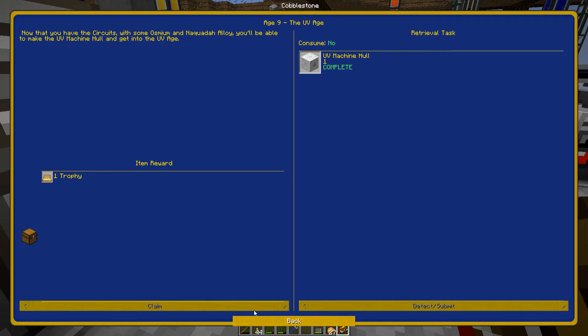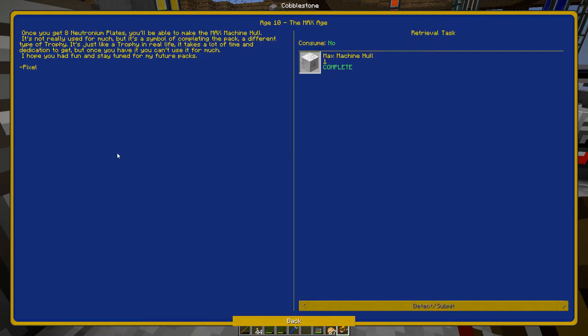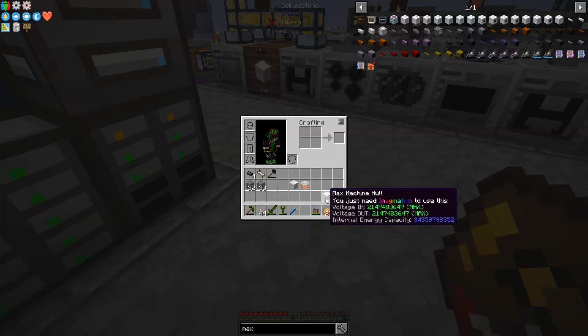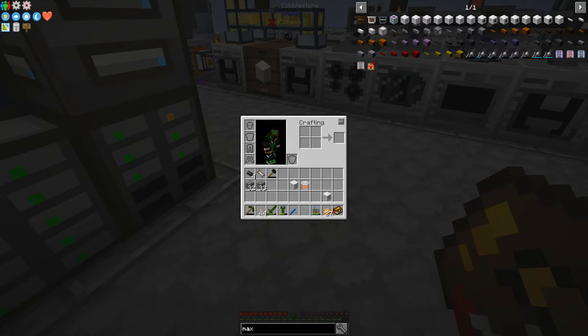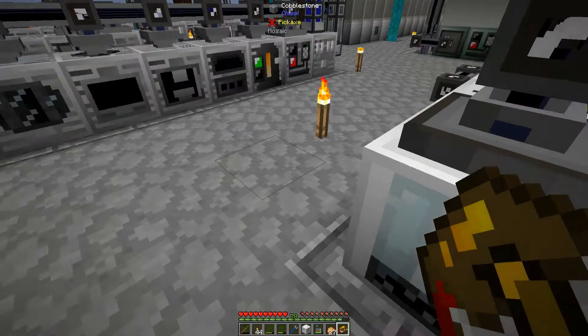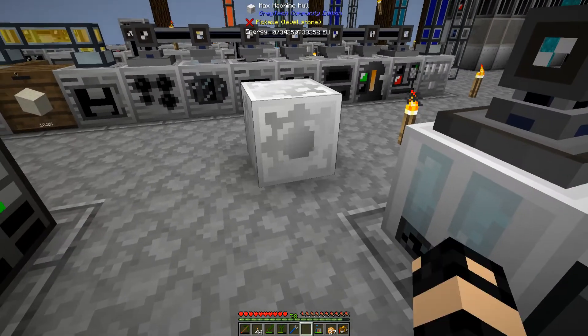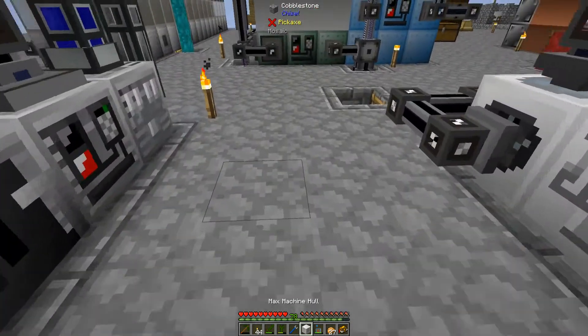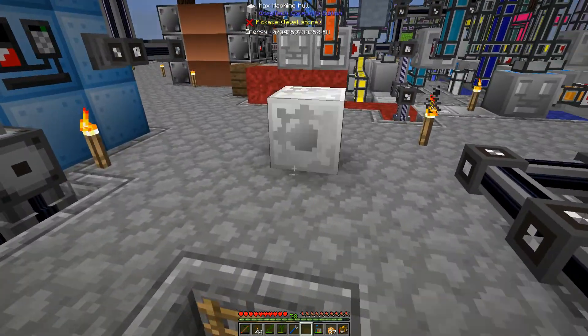Where's my trophy? I need like a big cool trophy — that was anti-climactic. I'll have to mention that on the Discord that it should at least give a trophy or something. Can you place these down? Yeah you can — there we go. I'll just leave it right here. There's my trophy.